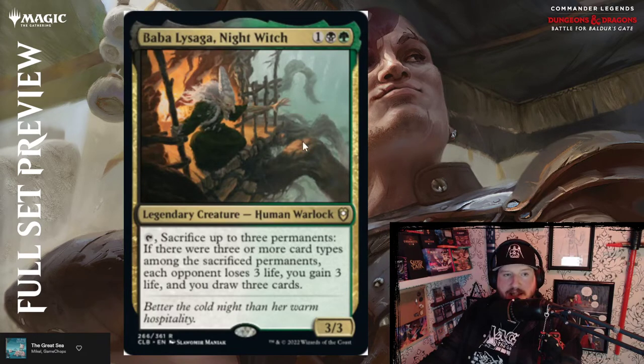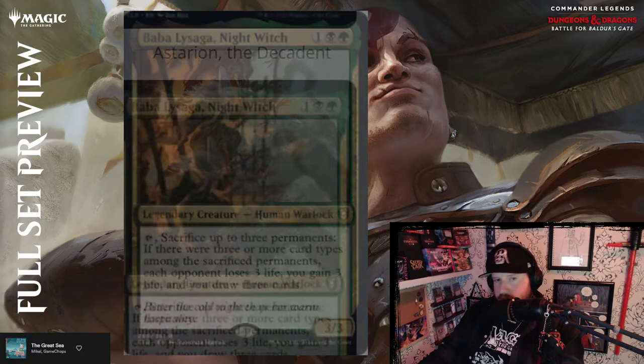Baba Lysaga, Night Witch — one, black and green for a 3/3 Human Warlock. Tap to sacrifice up to three permanents; if there were three or more card types among the sacrificed permanents, each opponent loses three life, you gain three life, and you draw three cards. Typical, typical Golgari sacrifice — gotta love it.